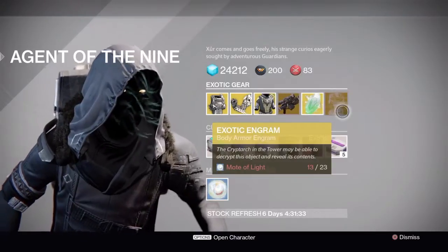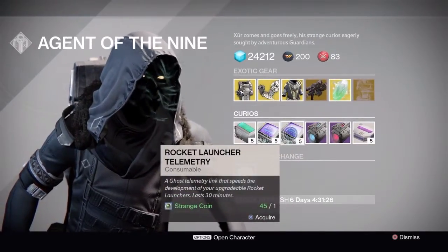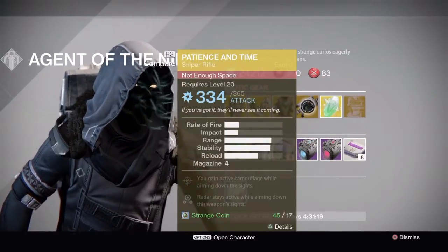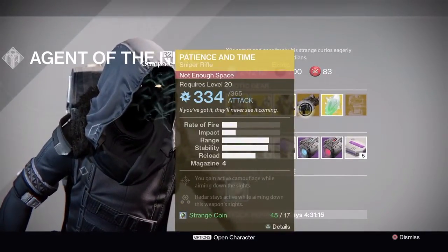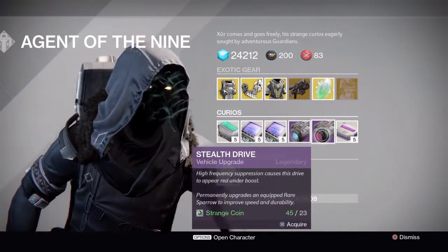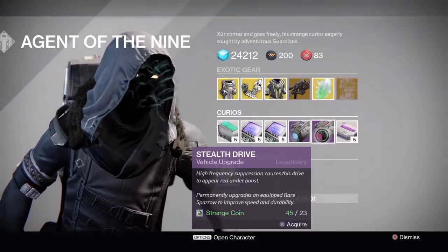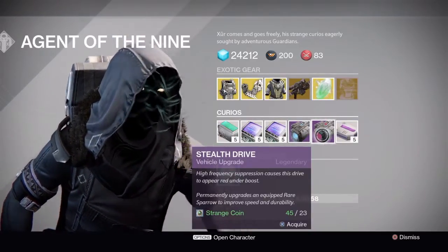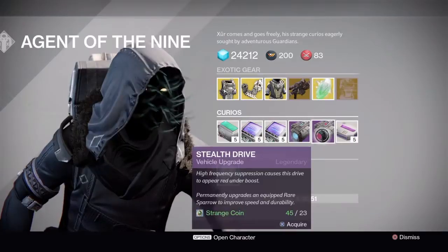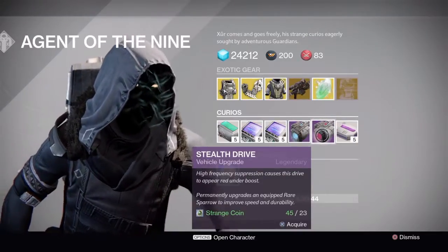He also has fusion rifle telemetries, machine gun telemetries, and rocket launcher telemetries — nothing to level up Patience and Time though. There's also a Plasma Drive and a Stealth Drive — the Stealth Drive is a new one. It has high frequency suppression, which causes the drive to appear red under boost, basically giving your Sparrow red flames. Buy it if you like the color red, I guess.